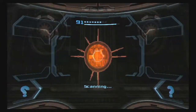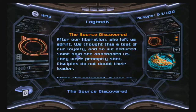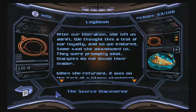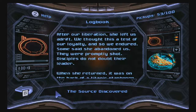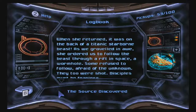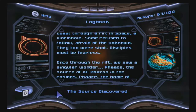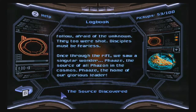There is a lore entry here — 'The Source Discovered: After our liberation, she left us adrift. We thought this a test of our loyalty, and so we endured. Some said she abandoned us — they were promptly shot. Disciples do not doubt their leader. When she returned, it was on the back of a titanic starborn beast. As we groveled in awe, she ordered us to follow the beast through a rift in space, a wormhole. Some refused to follow, afraid of the unknown — they, too, were shot. Disciples must be fearless. Once through the rift, we saw a singular wonder: Faze, the source of all Faison in the cosmos. Faze, the home of our glorious leader.'